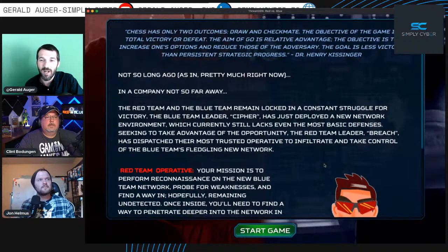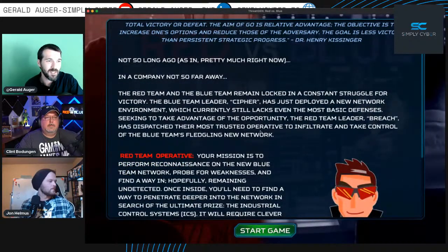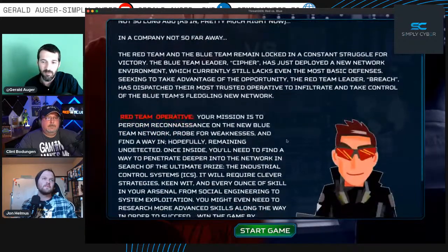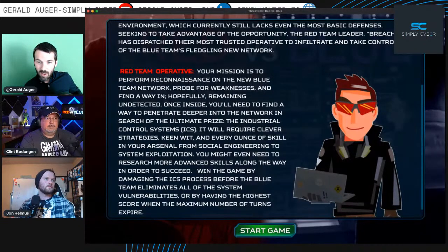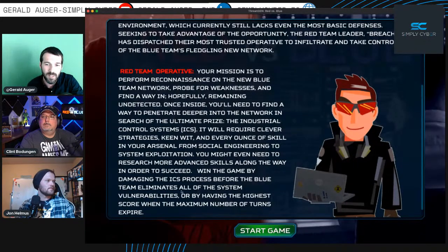A company not too far away — red and blue team locked in a constant struggle. Since we're the red team, our mission is: perform reconnaissance, probe for weaknesses, find a way in, move around, identify and reach the ultimate prize — the ICS system. This maps directly to the cyber kill chain: recon, weaponizing, dropping payloads. You can win by damaging the ICS process before the blue team eliminates all vulnerabilities, or by having the highest score.